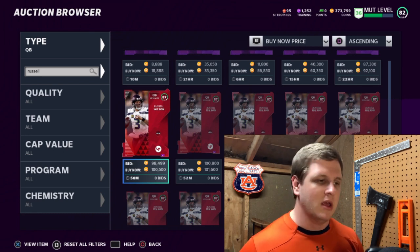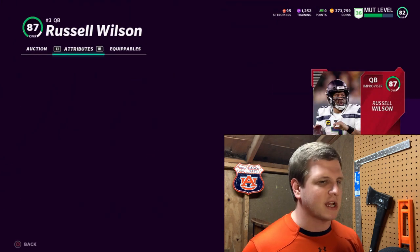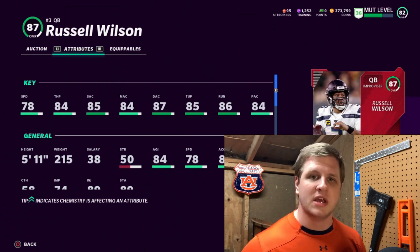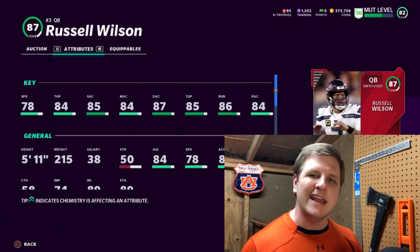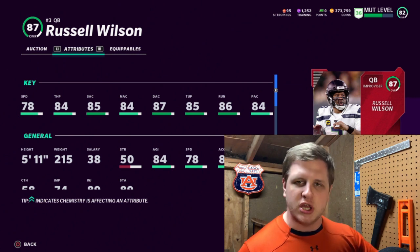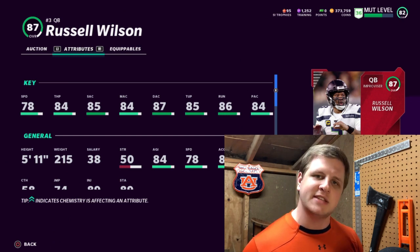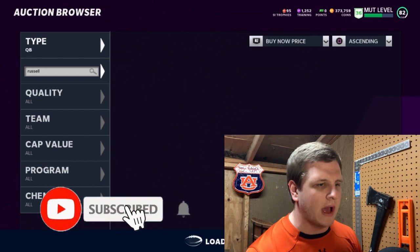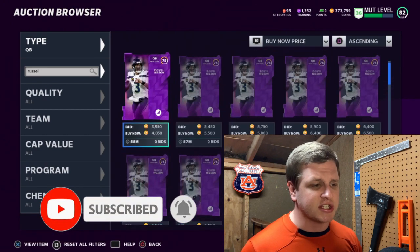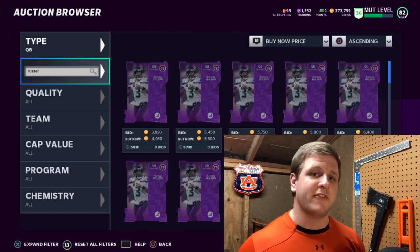The first one here is Russell Wilson at quarterback. He's 100,000 coins — he could be under that tomorrow. Russell Wilson is one of the more popular picks at QB; basically everyone right now has Patrick Mahomes, Lamar Jackson, or maybe Dan Marino, and then Russell Wilson. He's got 78 speed, 84 throw power, 85 short accuracy, and really good passing stats across the board. He can move a little bit, and his power is only 4,000, so you can power him up for relatively cheap.